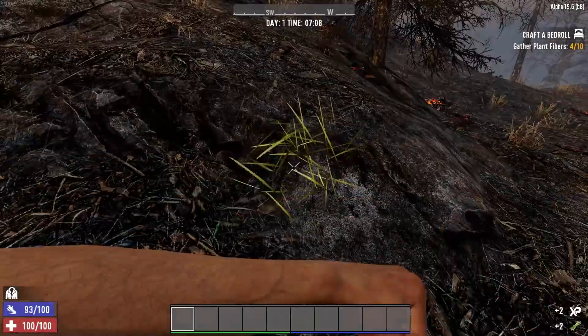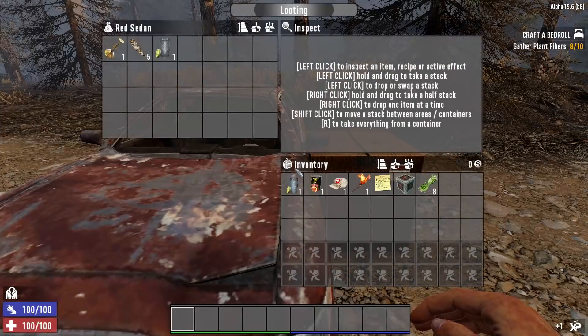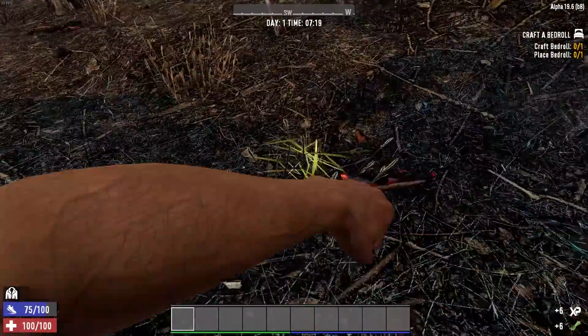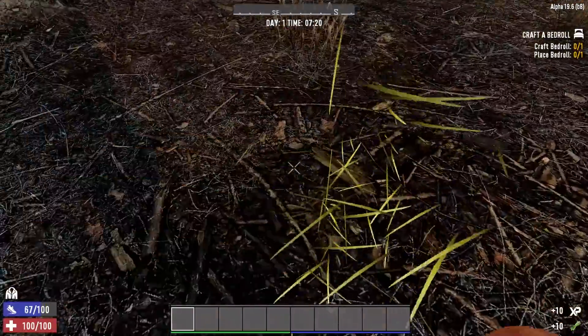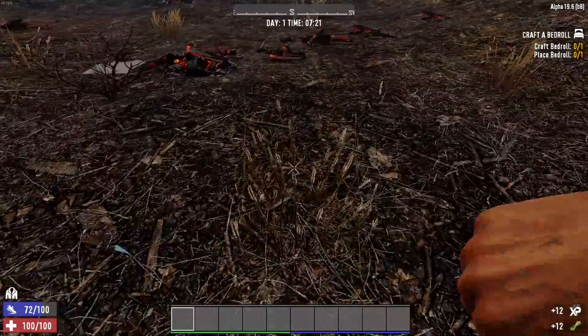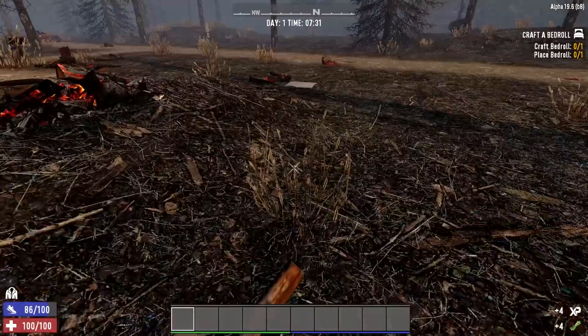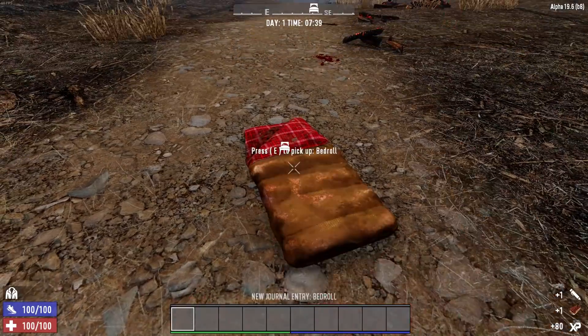Something I've always wanted to do in 7 Days to Die video creation is to make a video in which I cut out all of the fluff — all of the busy work, the walking from A to B, the opening and closing of things, the time it takes to actually craft things. Pretty much everything that goes into making a standard let's play, I completely cut out.